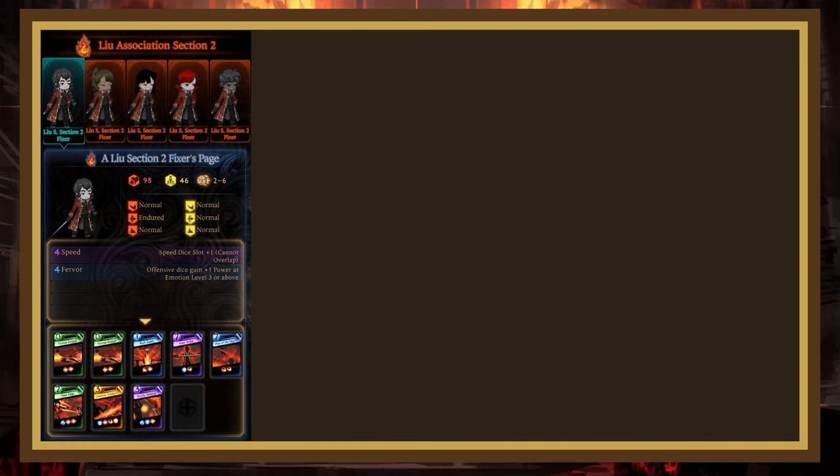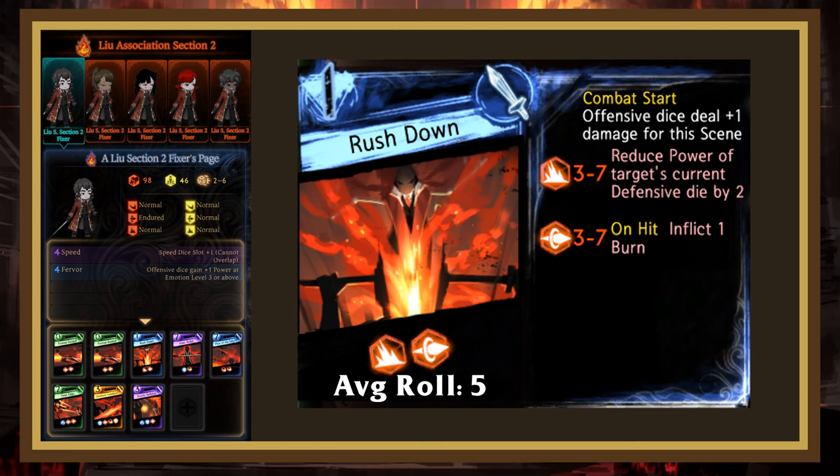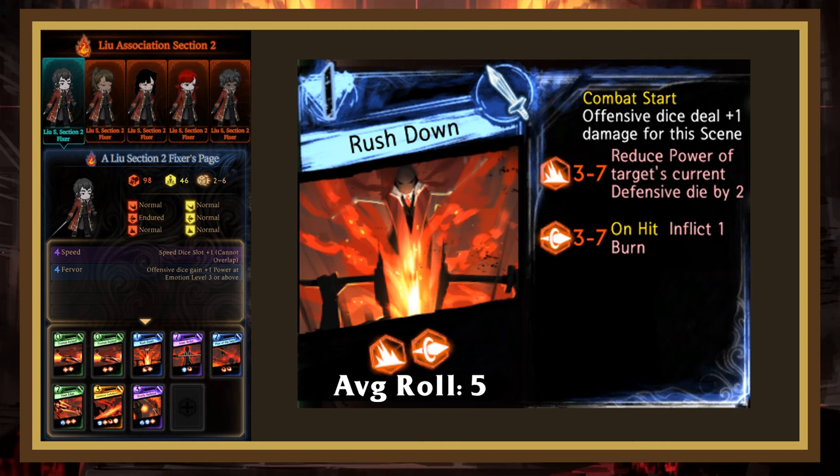Their next card is Rushdown. A 1-cost page with decent rolls and a combat starter that increases damage dealt, a 1 that houses defensive dice, and a 2 that inflicts a bit of burn. Thankfully, this page gets outrolled by most value pages, even getting somewhat countered by Extract Fuel due to it being equal on 1 and blocked on 2, so I wouldn't be too scared of it.